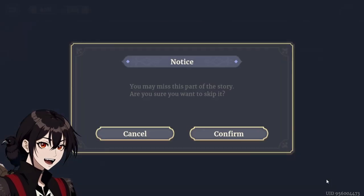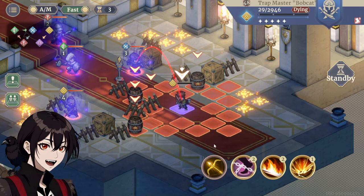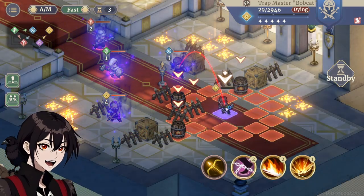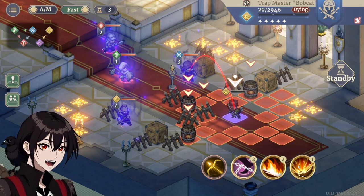I've been at this for like half an hour, I think I might have finally got it. So for this mission you only get 1 Trapmaster at 29 HP — he cannot move, all you can do is place traps around.